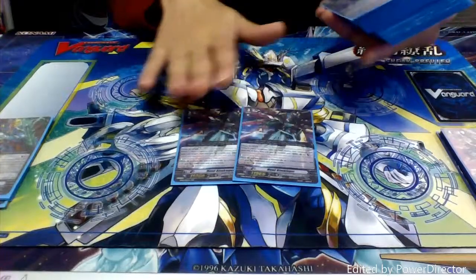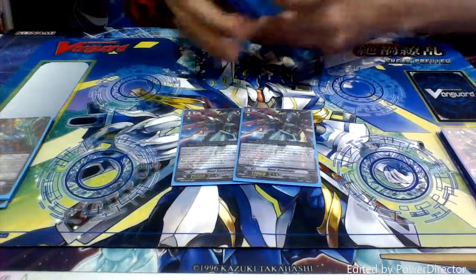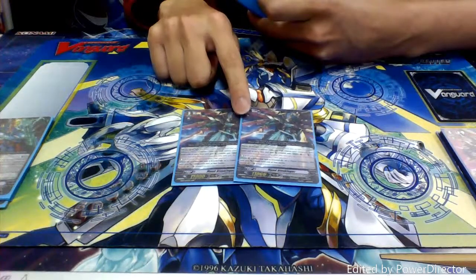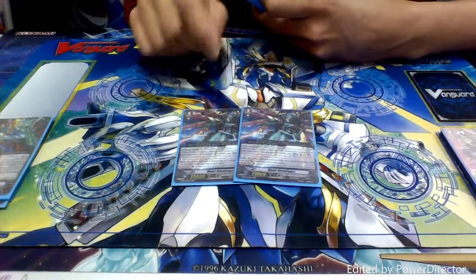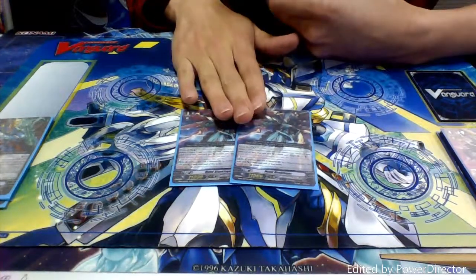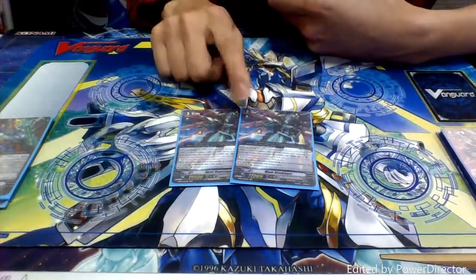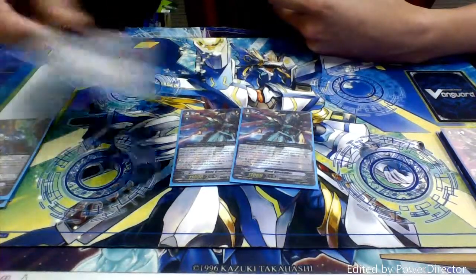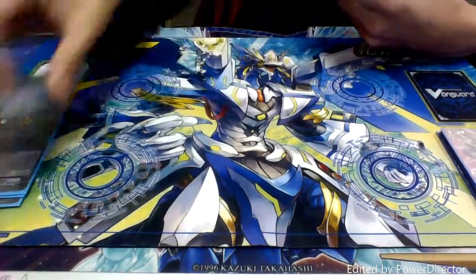Next up we've got two copies of Mon Blaucougar. Mon Blaucougar is the great ride for Blaucougars. His ability is whenever the Vanguard would ride over him — so whenever Galaxy Blaucougar rides over him, or any of my Vanguards — whenever they attack, I can counterblast one and re-stand all my rearguards, plus he gets a plus ten like all of the other brake lines do. He's really great at just wiping the field. You attack with your rearguards first to wipe out your opponent's rearguards, then attack with your Vanguard, activate his ability to re-stand all your rearguards again, and then you have the ability to activate Galaxy after that. Nice combo plays — one counterblast is very good.